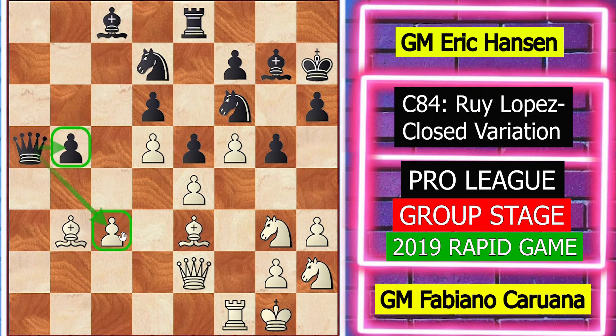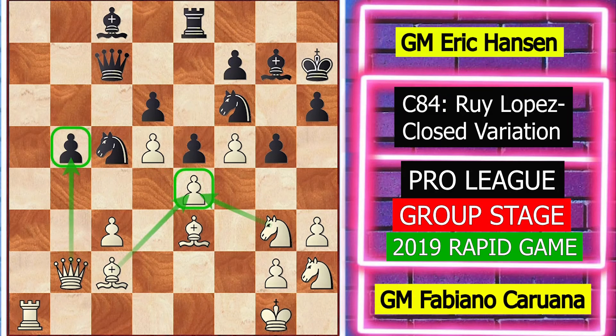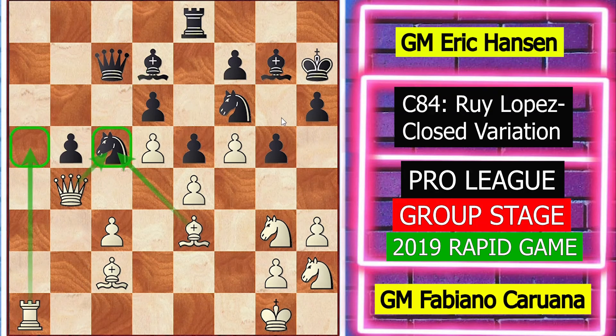So queen a3 is a better move, but instead black played queen a5 attacking the c3 pawn. White instantly played queen b2 with the idea of rook a1. Now black played knight c5 attacking the bishop and the pawn, rook a1 attacking the queen, queen c7, and now bishop c2 protecting e4 and also attacking the b5 pawn. Bishop d7 saving the b5 pawn.